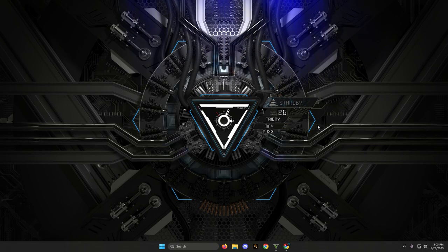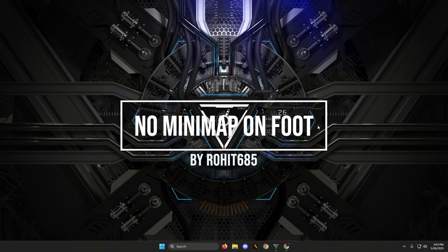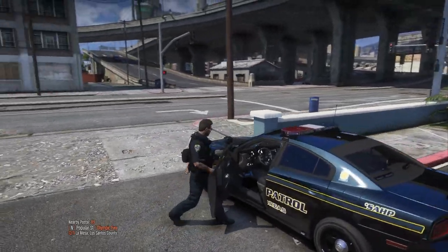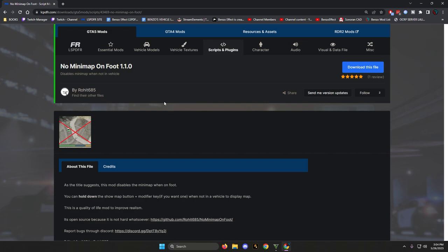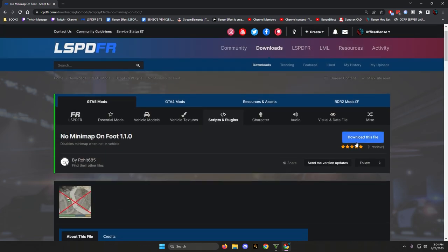Hey, welcome back to the channel. We're going to be doing a really fast, simple install of a mod called No Minimap on Foot. As the mod name suggests, it takes the minimap away from the screen while you're on foot. This mod is made by Rowit, one of my admins on my Discord. Be sure to visit the Discord down below — we've got about 3,000 members. It's a pretty nifty little mod.